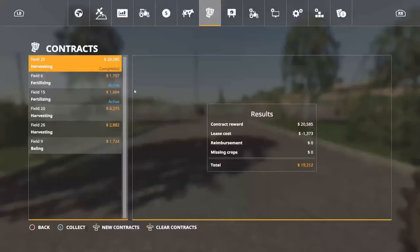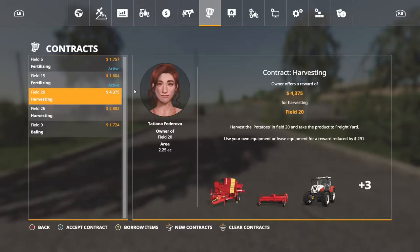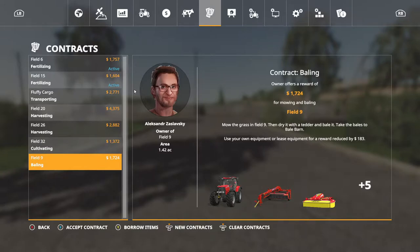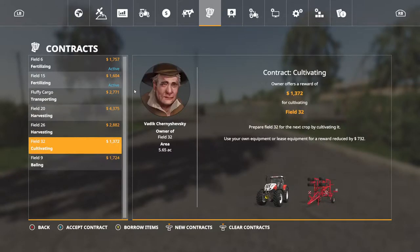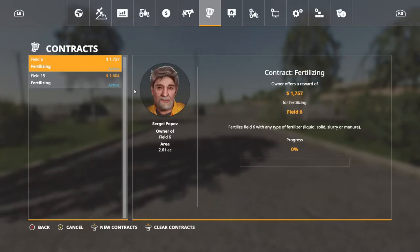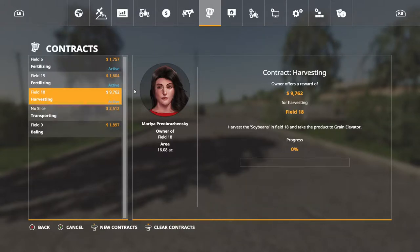We're going to go back in here and collect that. I'm done with potatoes — bailing ain't good either. Let's clear these contracts and look at new ones. Oh, soybeans! We're going to do that — we've got our own equipment so we'll use our own equipment on that.